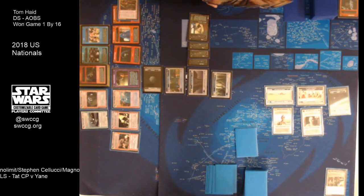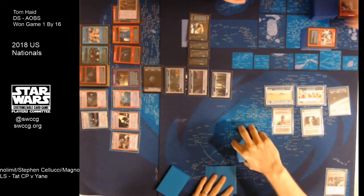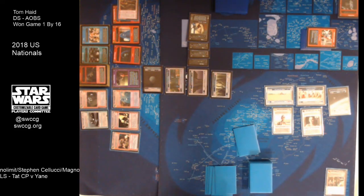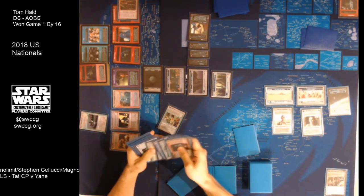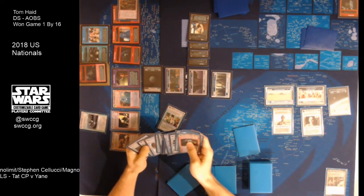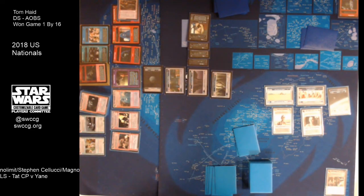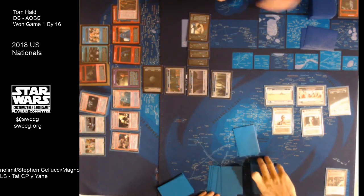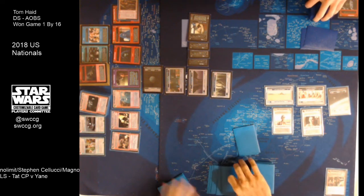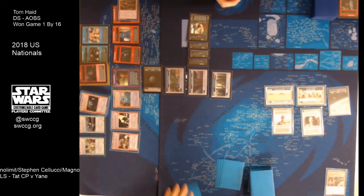Steve seems pretty content to chill and take one point of damage, probably from the objective/Battle Plan pool. Tom is unlikely to pay three for a drain of one. One big thing that will be important this game — the Coruscant system on table is the Special Edition one, meaning it does not become a battleground. So he can't use that for a third battleground for Shadows — if he wants to go to space and drain free, he has to go to Tatooine.